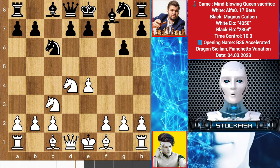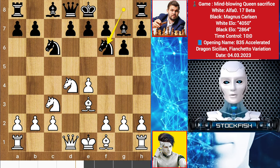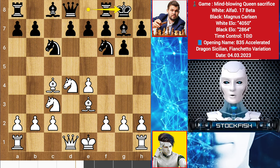Knight goes to c3, bishop g7, bishop here, knight here, bishop goes to f4, Magnus played castles, and Alpha moved back his bishop. Last game Magnus pushed his queenside pawns in this position, but now what should he play?